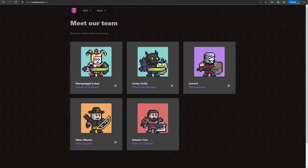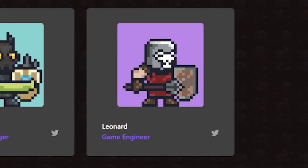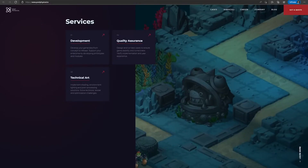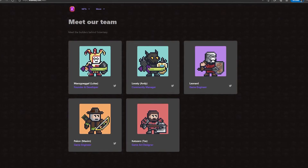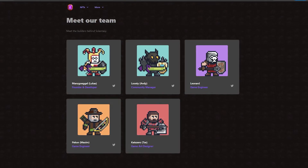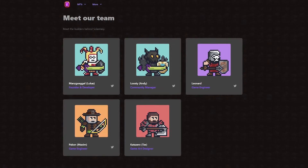Speaking of the devs, the team behind this game is not doxxed as of the moment. They do have links to their Twitter accounts on the website, but that's not really a good way to check someone's credentials. There is one member of the team, Leonard the game engineer, who had a link on his Twitter profile leading to the website of Postphysical, a Ukrainian game development studio. This could mean Leonard also works for this company, but it is not explicitly stated. An anonymous team doesn't always mean it's a rug or a bad project, but investors and players tend to be more trusting if the team is doxxed — they might do so in the future, but for now think of it what you will.